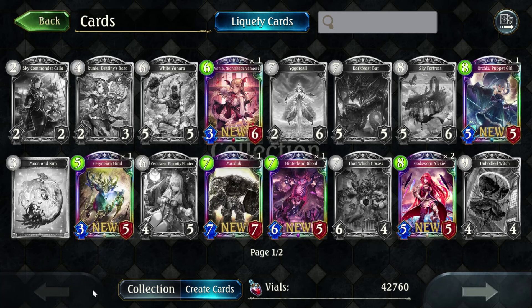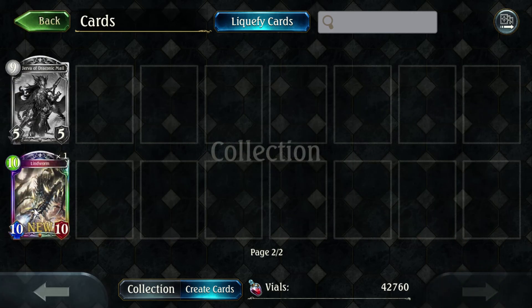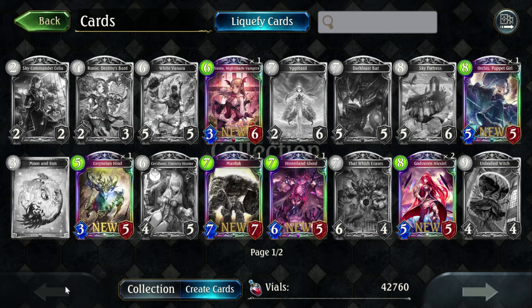Thanks for joining me for this pack opening and looking at all of the legendaries in this expansion. I have a decent number of vials and I need to choose what I want to create. I'm looking at Unbodied Witch, Ruiny Destiny's Bard — those two are pretty high up. I need two more copies of Orcus, that's definitely happening. I might get two more Vanias, and I might go for two more Lindworms because I think you could do some fun Dragoncraft stuff with that. And if I need more dust — by dust I mean vials — stupid games and their special words.